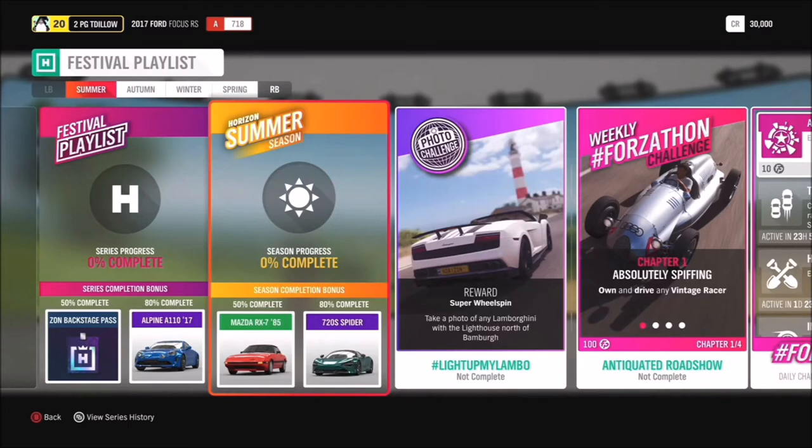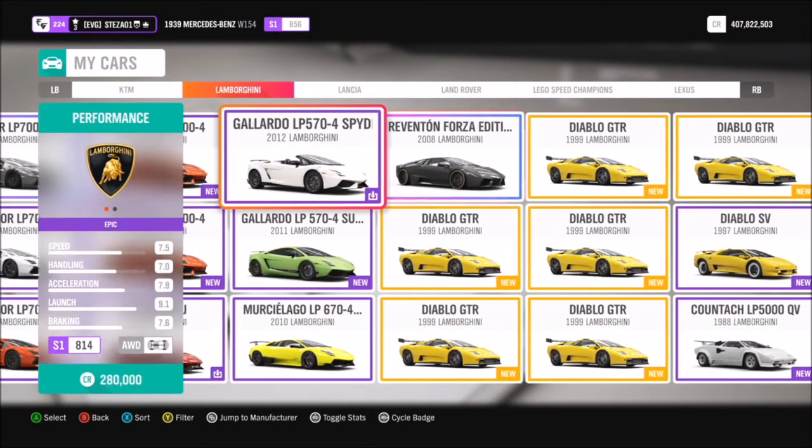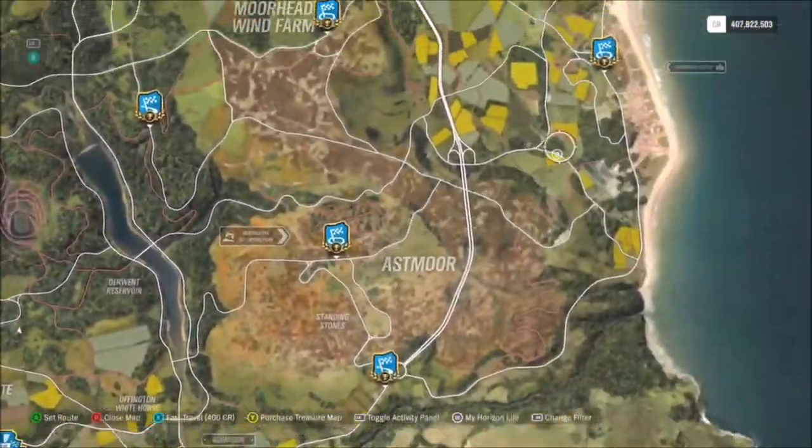This challenge, called 'Light Up My Lambo', wants you to take a photo of any Lamborghini with the lighthouse north of Bamburgh. I'll show you the location in a minute, but first I just went for my Gallardo Spider — you can use whichever Lamborghini you want, it doesn't matter.